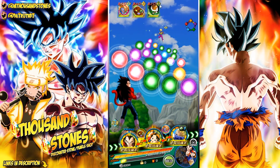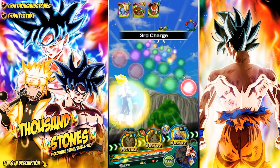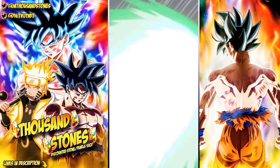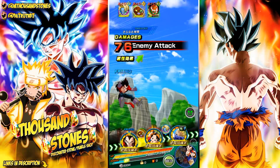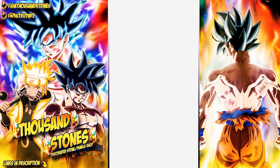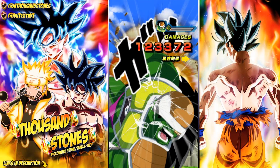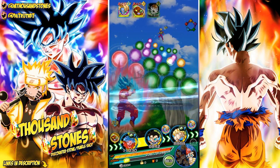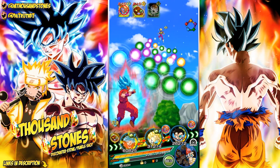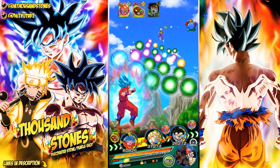Super Saiyan 4 Vegeta is one of the units I want the most. I want to be able to run the Shadow Dragon Arc category team - I don't have Omega Shenron and I don't have Super Saiyan 4 Vegeta, but the rest of my team is set. I've got Super Saiyan 4 Gogeta, my Pan SA10, my STR Trunks. Omega Shenron is the only one I do not have right now. The Extreme Z Awakening stuff is about to happen very soon.